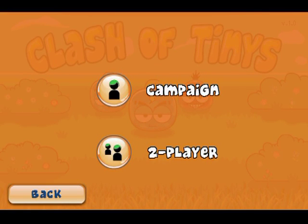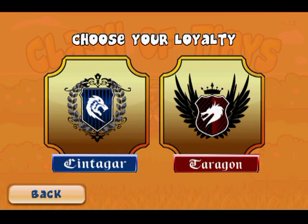You can choose from either campaign mode or co-op mode. Then you can choose from Syntagar, which is the blue team, or Terragon, which is the red team.